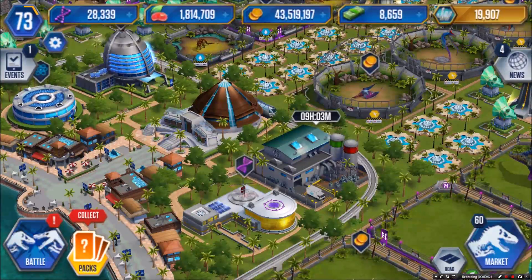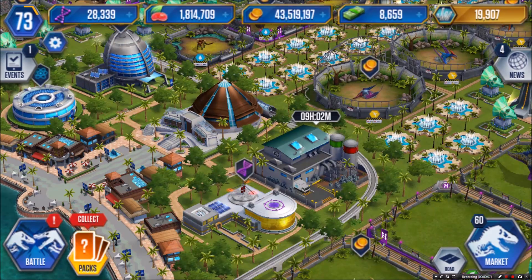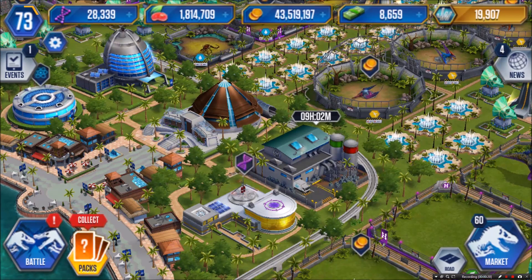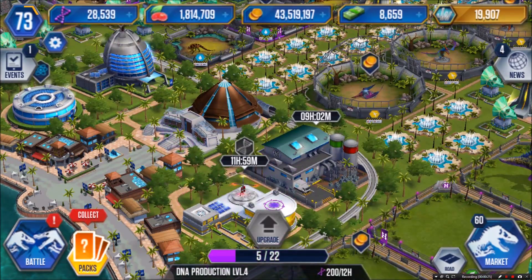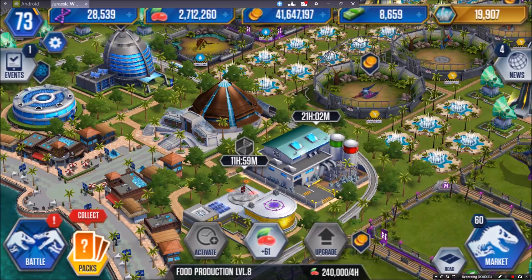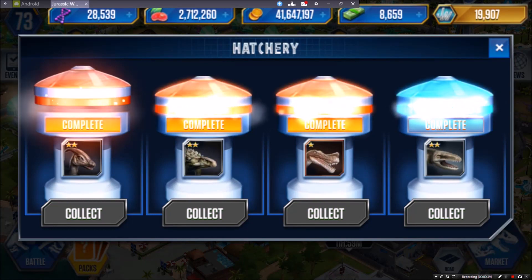Welcome back, guys. This is the fourth episode in my new format where I'm running you through pretty much everything I do in the park - teaching you how to improve the park, showing you all the new hybrids and dinos you can create, and having a lot of fun battles. First, we're going to start by upgrading the DNA production and then get the food going for 24 hours. Let's see what new dinos we hatch.